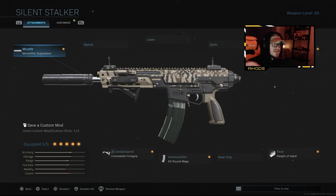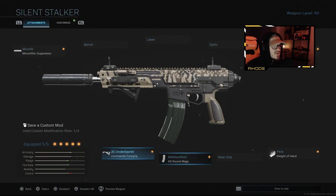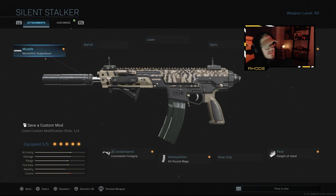It looks like a camo you'd get through multiplayer unlocks, which I don't like. I think paid camos should really stand out — be bright and colorful. Anyway, today we're running the monolithic suppressor, no stock, sleight-of-hand, 60-round mags, and commando foregrip. This thing absolutely shreds and has very good ADS speed, so it's a really good class setup for multiplayer. In the gameplay you're about to see, we're playing on Rust and we drop almost a hundred kills.